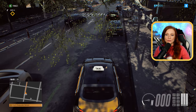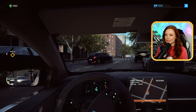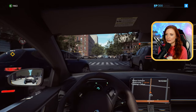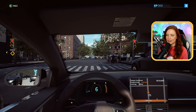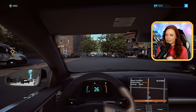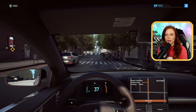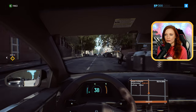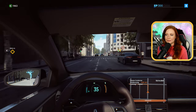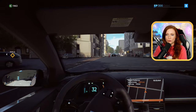Er sagt uns jetzt, wo es hingehen soll, und wir sehen es auf der Karte. Die Geschwindigkeitsbegrenzung hier ist 50 km/h. Natürlich können wir schneller fahren, aber es ist dann wieder das Risiko, dass wir Strafe zahlen müssen, weil hier natürlich auch die Polizei mit unterwegs ist. Wenn die Kunden keine Geduld haben und relativ schnell an ihrem Zielort ankommen möchten, gibt das dementsprechend gutes oder weniger gutes Trinkgeld und XP.